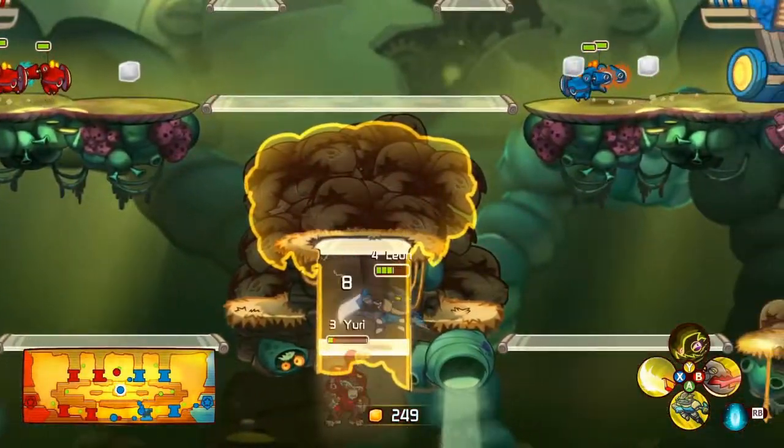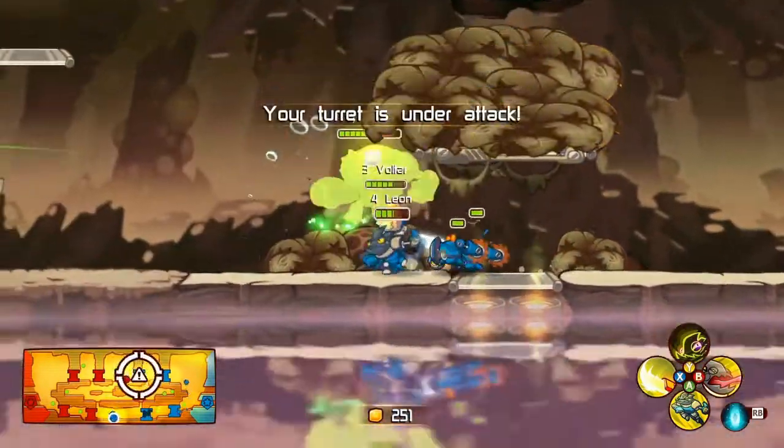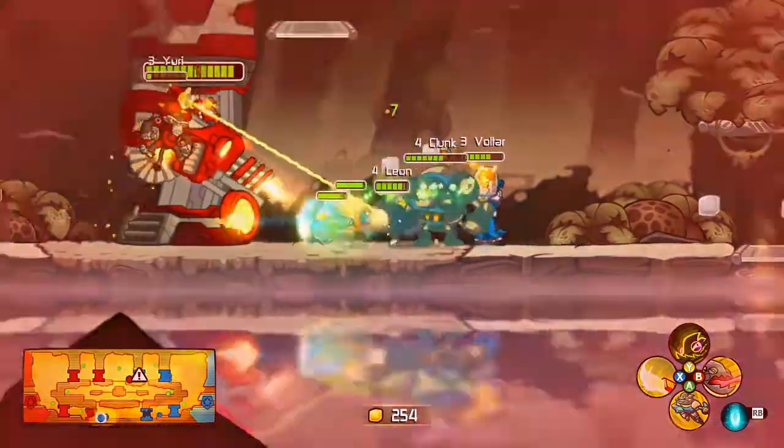Clunk comes jumping down right into the mines, almost dying as well. Not many kills yet — no kills actually. Yuri is playing pretty defensively; that's a style of playing with Yuri. Leon goes for Yuri now, but Yuri gets away — even dropping a mine on Clunk on his way out. The ultimate insult.